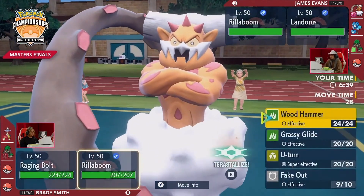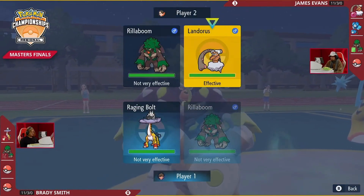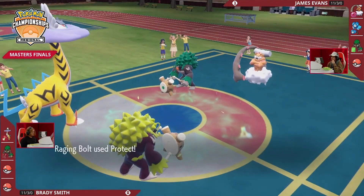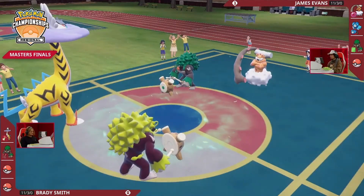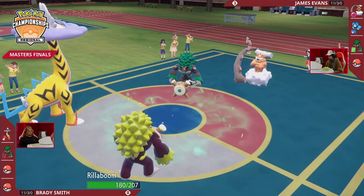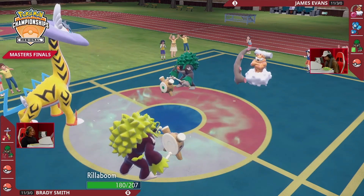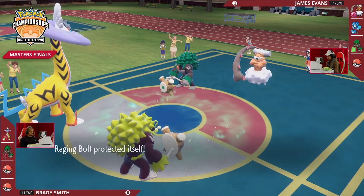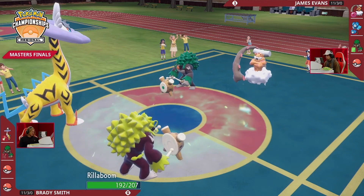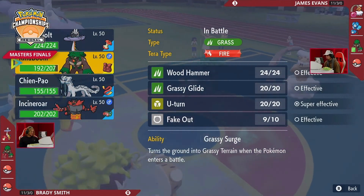Even if you take a super effective hit from Landorus, or try to play it cheeky with Thousand Arrows into the Fairy type calling an Earth Power, you're going to take so much less damage because of one Calm Mind boost, and recover even more from Leftovers and Grassy Terrain. Looking at Landorus on James's end — so threatening, you have to protect Raging Bolt — but you can't do any damage with the Fake Out landing on Rillaboom. Two turns, two ineffective Fake Outs from both James and Brady.